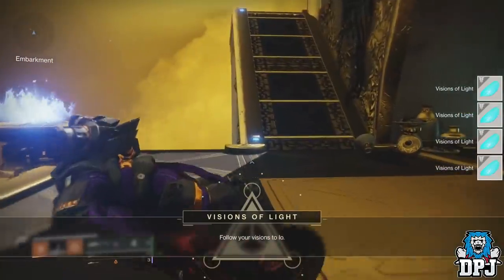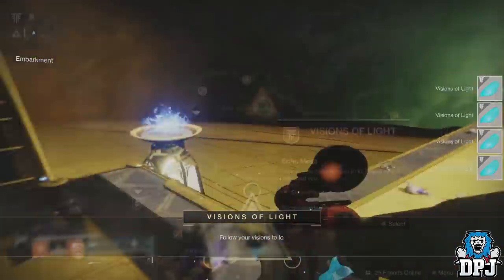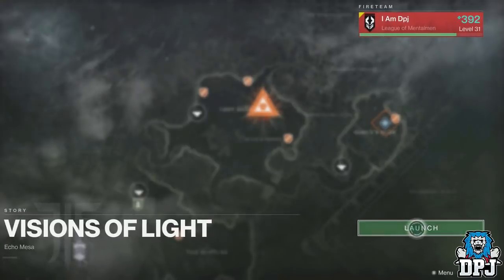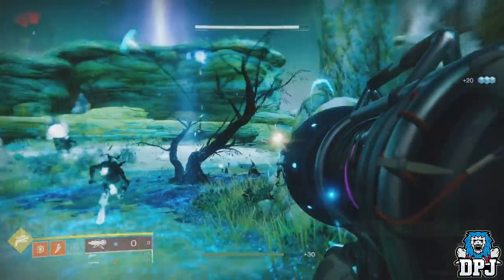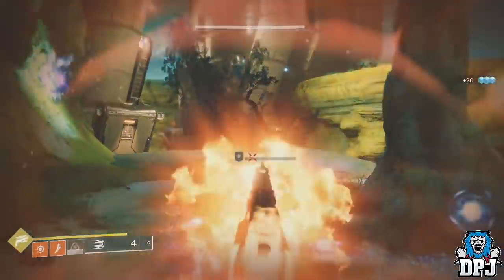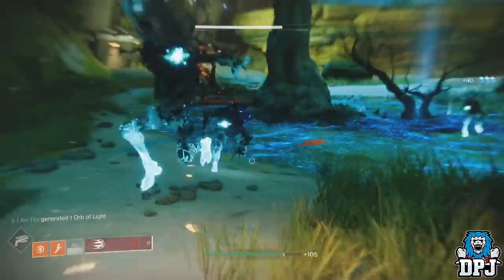Once that's complete, your next step is to follow your visions to IO. On IO there will be a mission you can't miss called Visions of Light. It's pretty straightforward and actually quite funny — it starts with you having to defeat Taken and then protect some unusual trees. The mission then leads you into a lost sector where you do much the same thing.